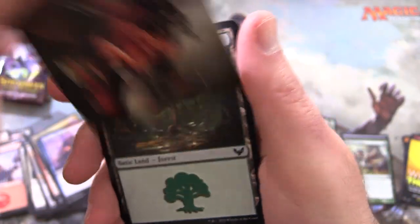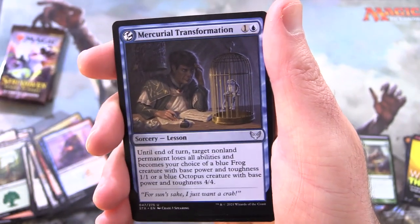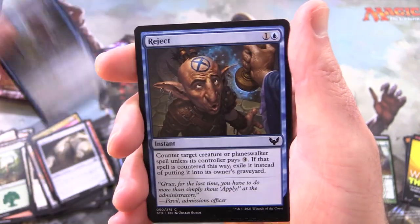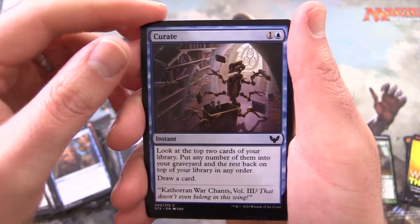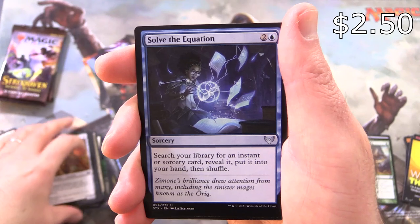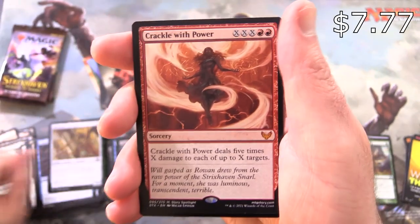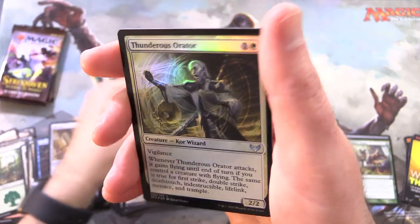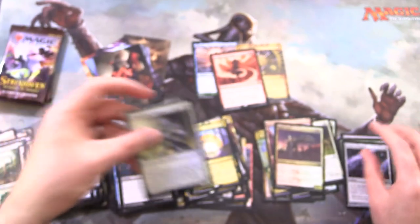This guy is Awaken the Blood Avatar. And a Forest, Mercurial Transformation, Cogwork Archivist, Bury in Books. Reject! Oh, you poor Goblin — the Goblins were kicked out of Strixhaven for no good reason. Curate, Biblioplex Assistant, Solve the Equation — I think that's still over a buck these days. Plumb the Forbidden — another nice pull. And a mythic: Crackle with Power! We're going to sleeve that up. And Regrowth from the Mystical Archives — foil. Thunderous Orator and Crown of Empires. We are doing quite well with the list today.